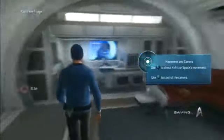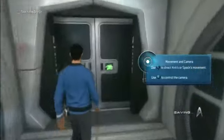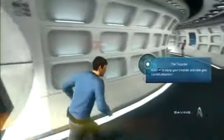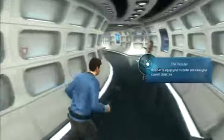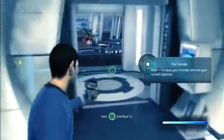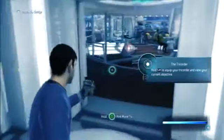Alright, seems like they're giving us the basic controls. The tricorder — kind of tells us what to do. I think we can direct Kirk around. Basics of the game.